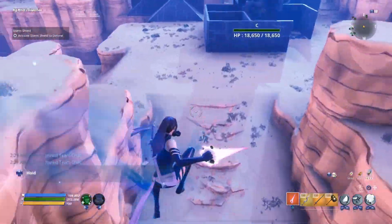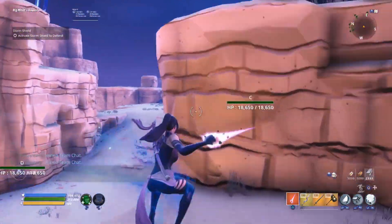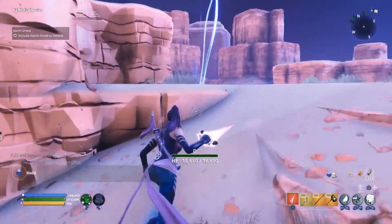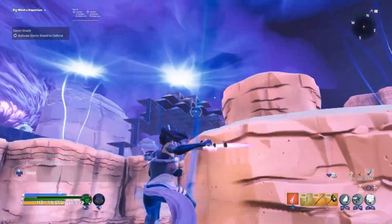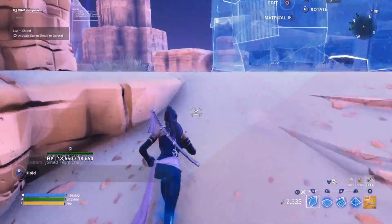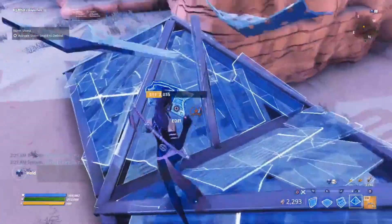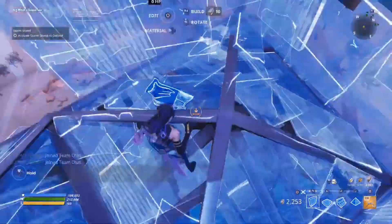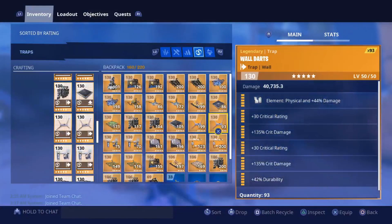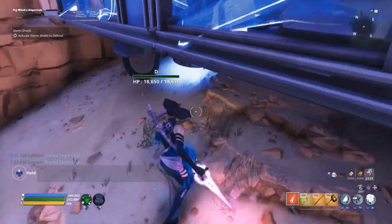For the right side block off: assassin husks are the main concern - they want to go through this little gap and potentially go around here, same with lobbers and flingers. Since we'll be up there, they target us. The best solution is going back to the top of the double ramp, placing floor, floor, cone, cone, and surrounding all of it in walls. This adds to our lobber shield, and I placed two ceiling electric traps on the bottom of these just in case.